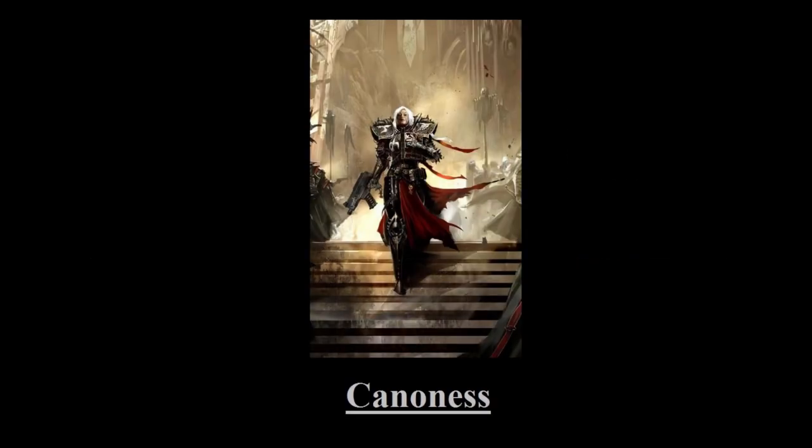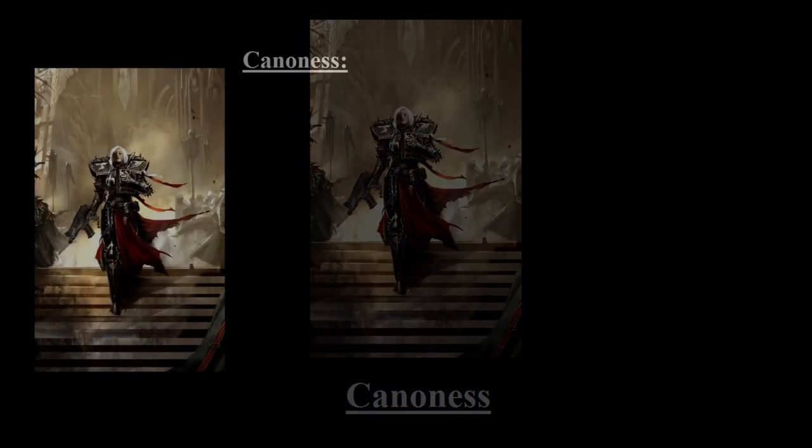Coming in first is the Canoness, which you'll see in almost every list, and in many cases you'll see more than one of her running around. The reason being that she's a rather powerful model, coming in at only 50 points for her basic loadout, and she has all kinds of options in terms of items, abilities, and builds. Her baseline stats are incredible, at 2+ on both weapon skill and ballistic skill, coming in at a 3+ armor save, as well as a 4+ invulnerable save thanks to her Rosarius. On top of that she comes with a basic loadout of a bolt pistol and chainsword, as well as krak grenades and frag grenades.